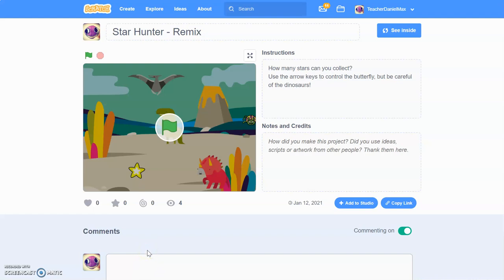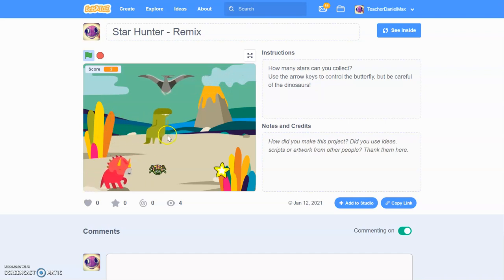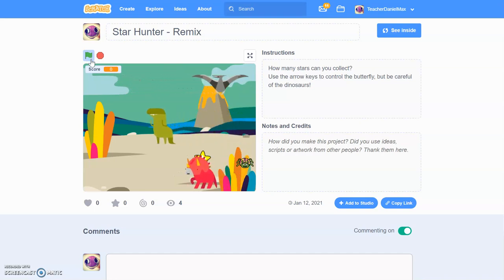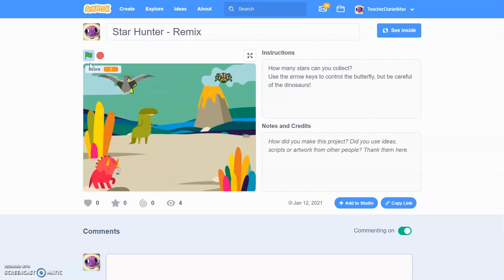Hello and welcome to this short video presentation where we're going to look at making a computer game — a fun computer game in Scratch called Star Hunter. It's a very simple game to code but very fun to play. I think it's about 10 minutes, so let's have a look. We have a ladybug and the ladybug has to collect the stars without getting eaten by the dinosaur. We want to see how many stars you can get before you get caught.